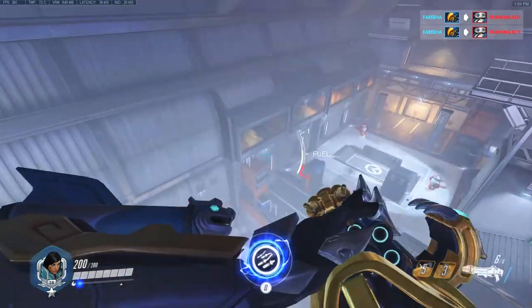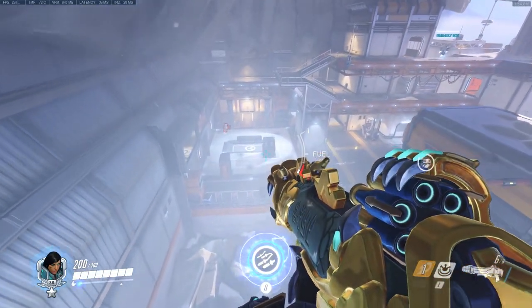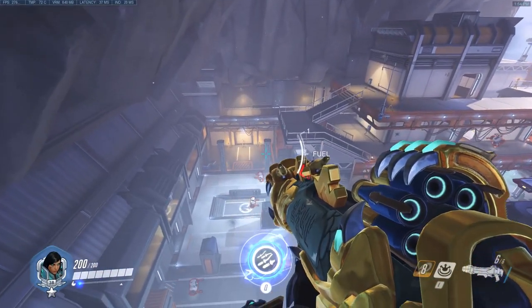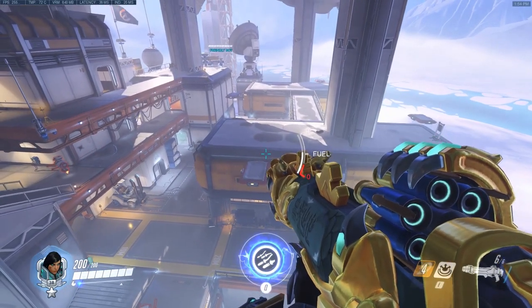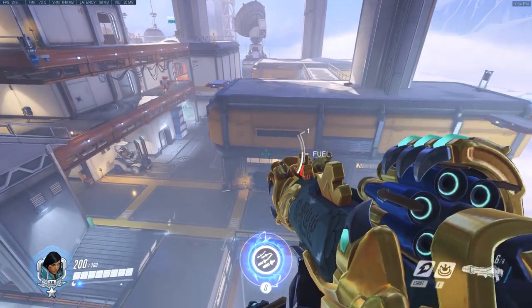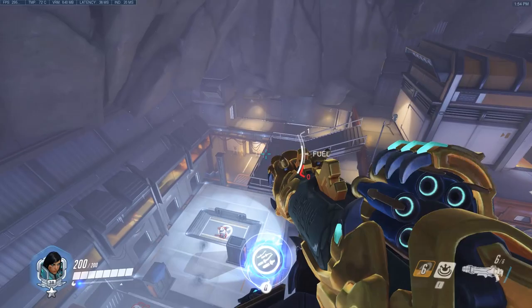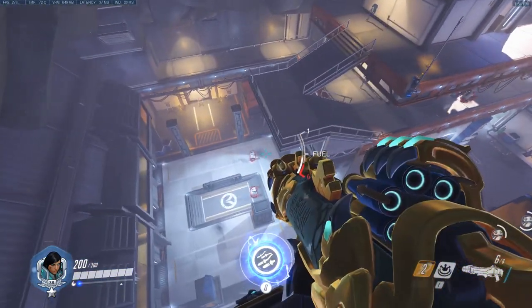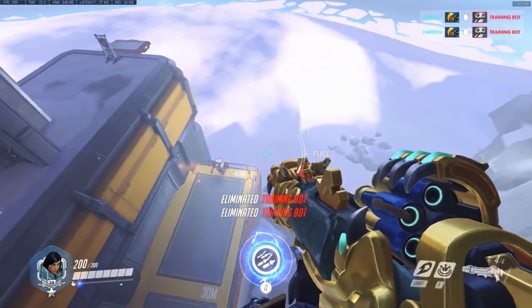Hover tapping at the right speed is one part of this, but making sure you get full height from jump jet is even more important. If you're already close to the skybox of a map — just the top of it — drop down a little so your jump jet doesn't get cut short, because that will really mess up your fuel cycle. That's the reason why on maps like Anubis point B, where the skybox is really low, a lot of Pharahs feel like they can't get high up enough.